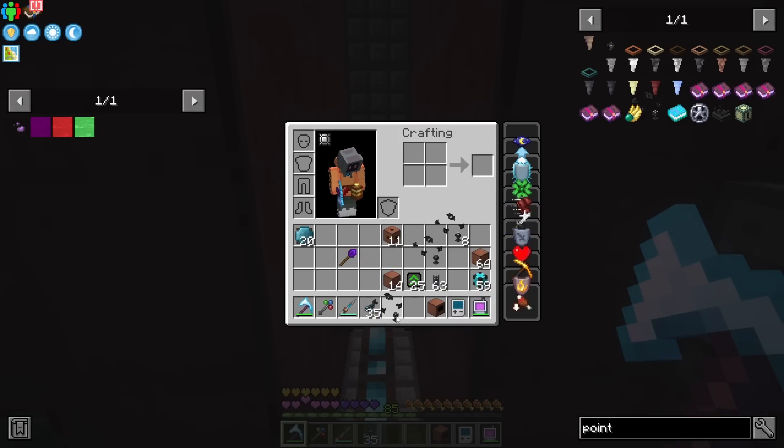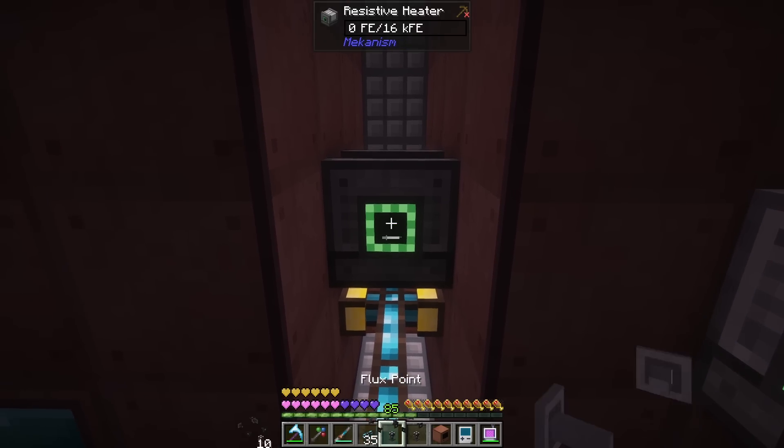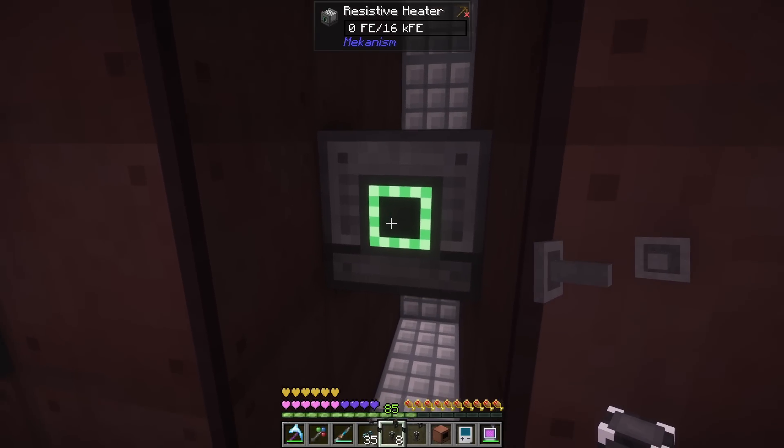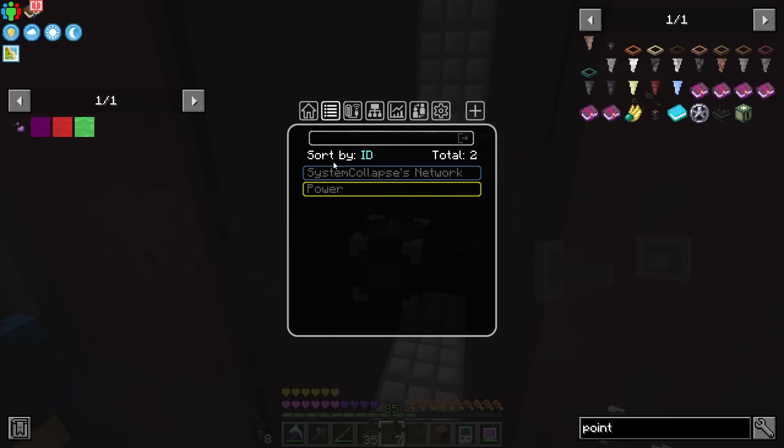I did not know you get bees in compact machines — this is new to me. You need to go away, buddy. I think we actually have all the runes for our quest line now so we don't actually need them.